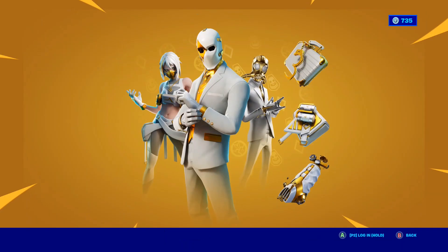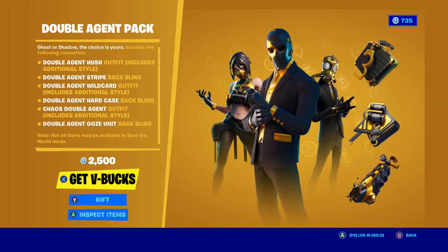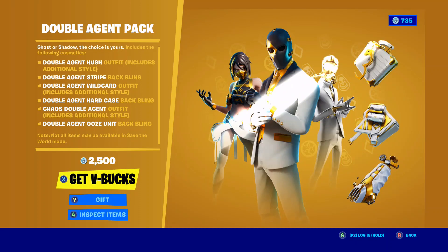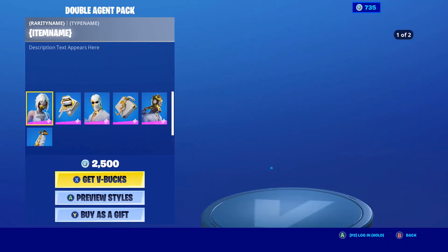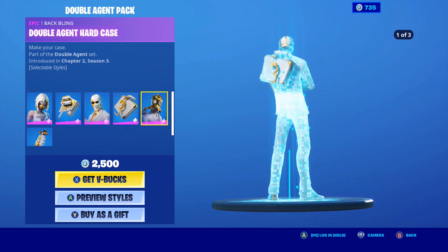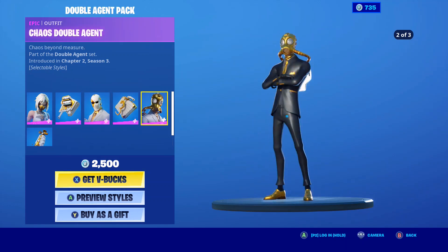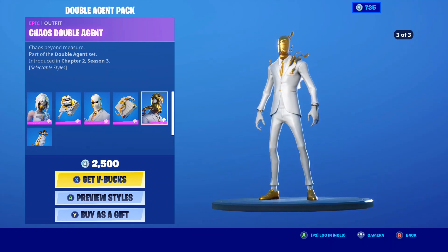Oh holy crap — the Double Agent pack! Double Agent Hush includes additional styles. Double Agent Stripe — this is crazy. Double Agent Hush right here, Double Agent Wild Card, and Double Agent Chaos. That's kind of interesting with the black — it's the Shadow and Ghost styles.